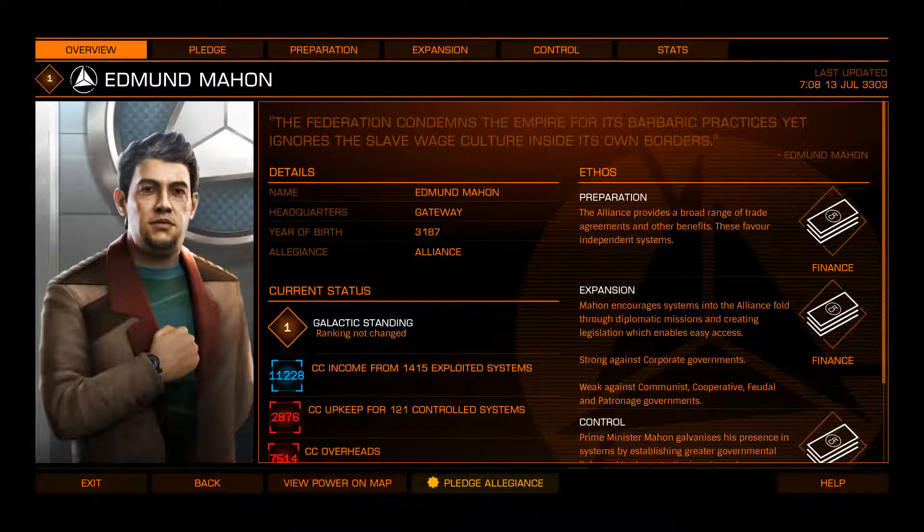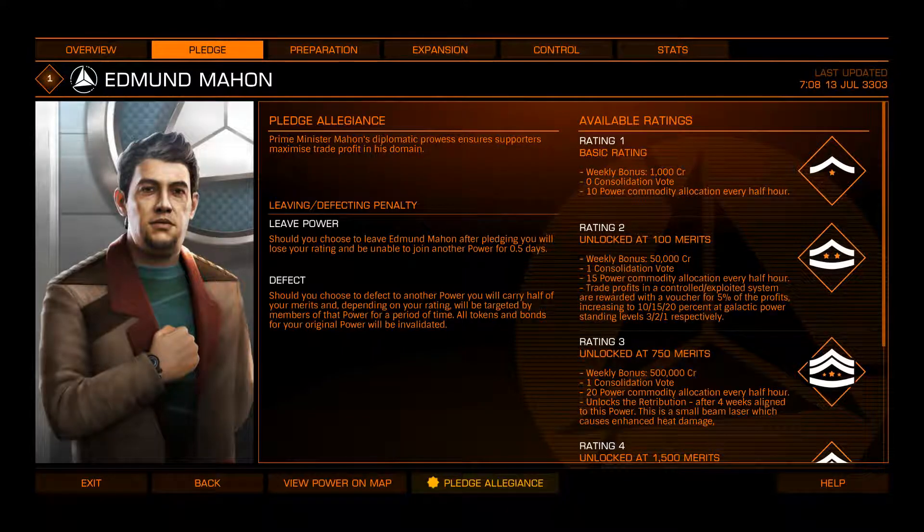Edmund Mahon, Prime Minister of the Alliance — which means he's in charge of a group of people that hate the Empire and the Federation even more than they hate each other. Kind of like the old League of Non-Aligned Worlds from Babylon 5 — a bunch of people that really despise each other but despise everybody else a whole lot more. He gets the Retributor, or Retribution depending on where you look it up — a small beam laser which causes enhanced heat damage. Again, you can get that with lots of other beam lasers, and it's been nerfed along with everything else for the old heat meta game.